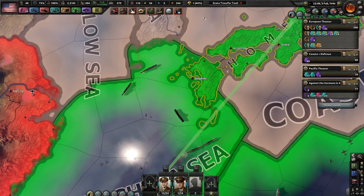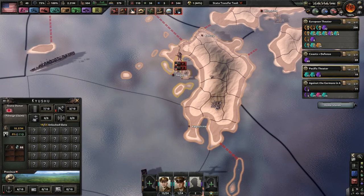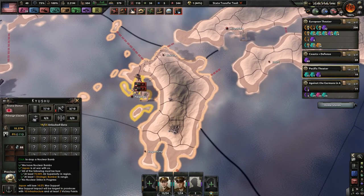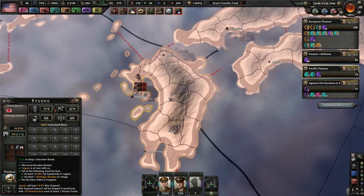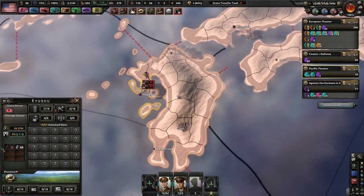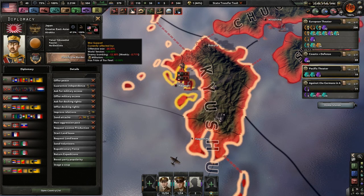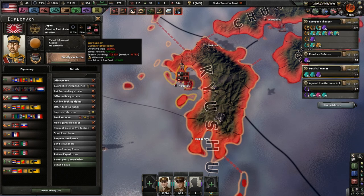They're doing interception, but can they do enough interception to stop me? If we nuke Japan right now on February 5th, 1945, they will lose 14% war support. How much war support do they currently have? Holy crap — 100%! And actually I've already been lowering their war support by 12% through weekly bombings. Awesome.